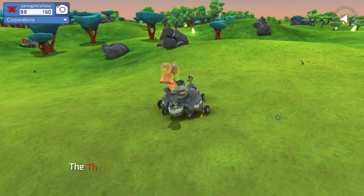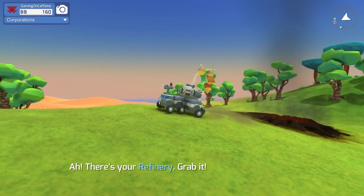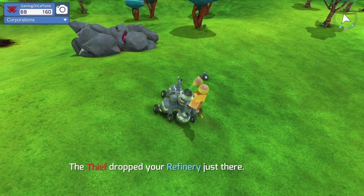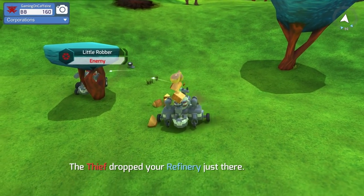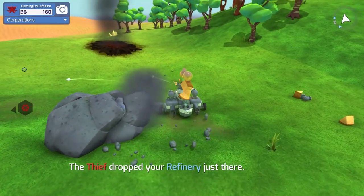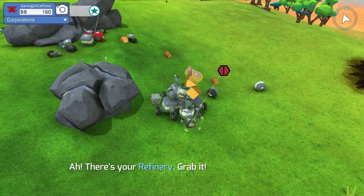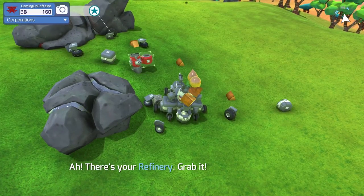Where the heck are we going now? A thief dropped your refinery just there. Where's my refinery? Someone has it — the thief dropped my refinery, someone stole it! This is quite clearly not my refinery. This guy looks big — I'm interested in that red rock, but also this guy's got some red parts. We've got to be careful not to be too close to him when he explodes. Let's get that back wheel going — we need another back wheel. What the heck is this?